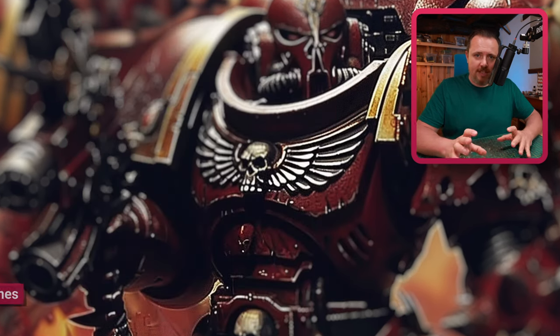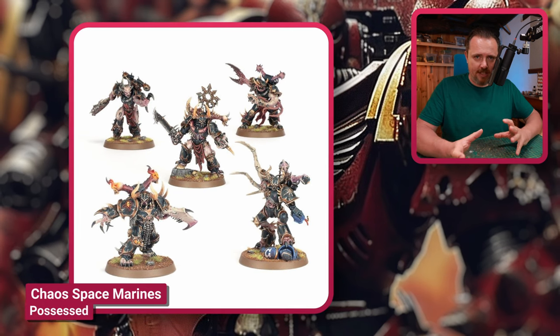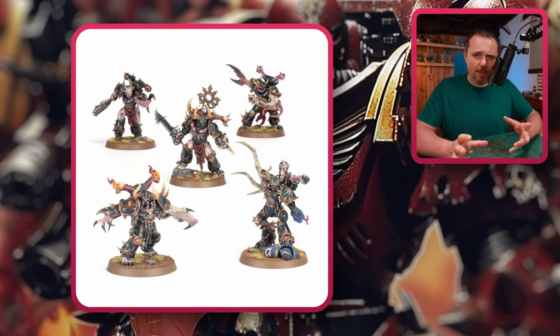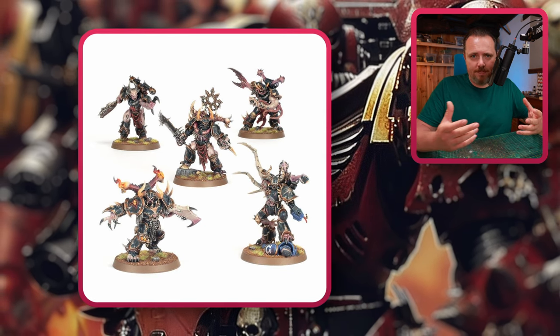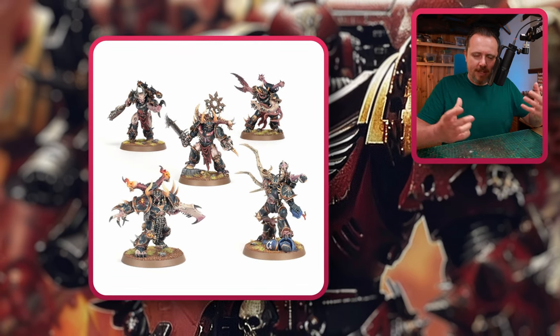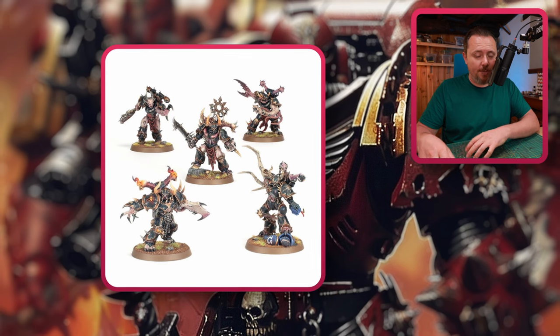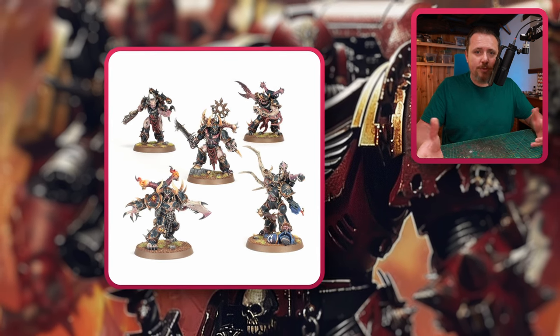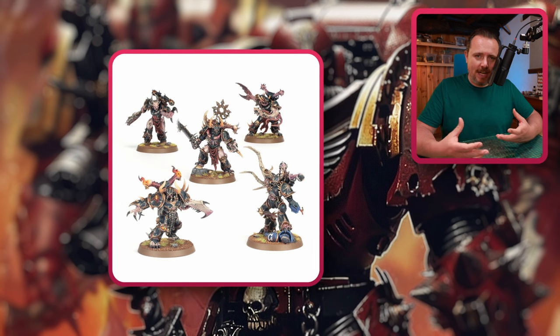Another option is the Blood Master — same idea. The legs are so corrupted it's clear there is some demonic influence and possession, but you can work with the upper body and make that more of a marine. That way you have a possessed marine rather than a demon or non-mutated human on the battlefield. Of course, you can also look at the regular Possessed and see if you can kitbash something there, but they're a bit small for characters since they're close to regular marine size, and characters usually stand out a bit more.